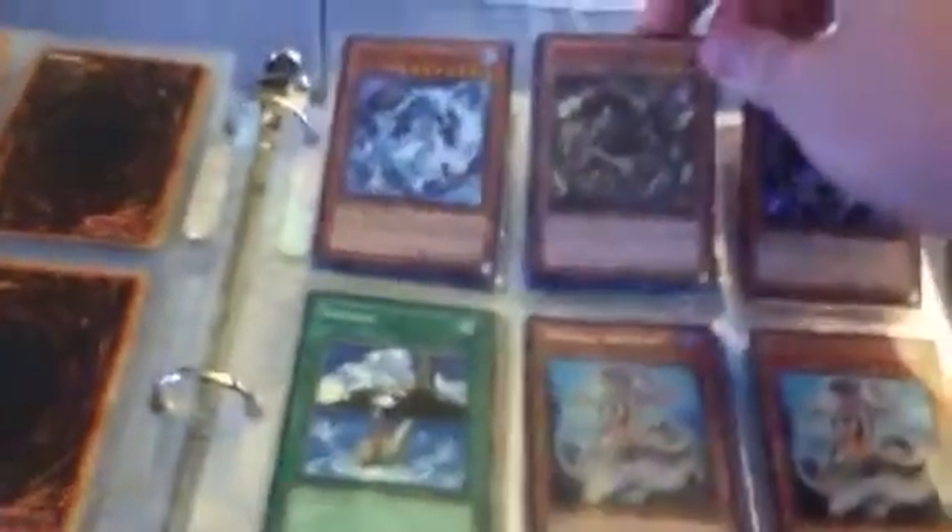I have a bunch of Mythic Tree Dragons and Mythic Water Dragons — like eight Mythic Waters and eleven Mythic Trees.